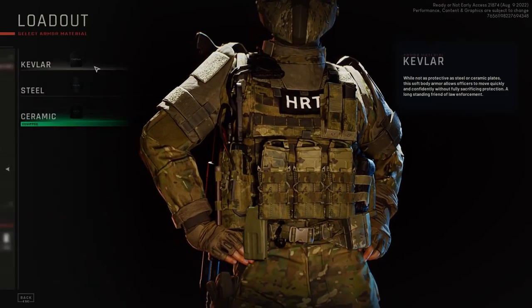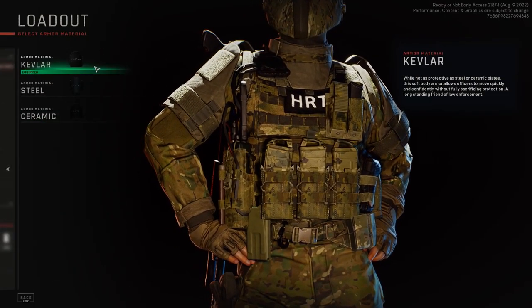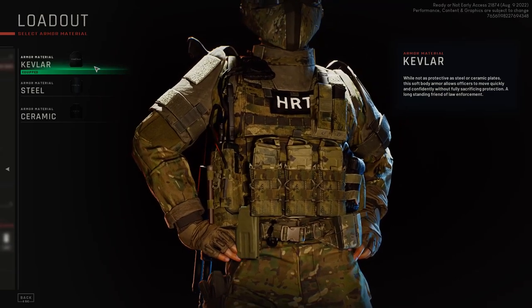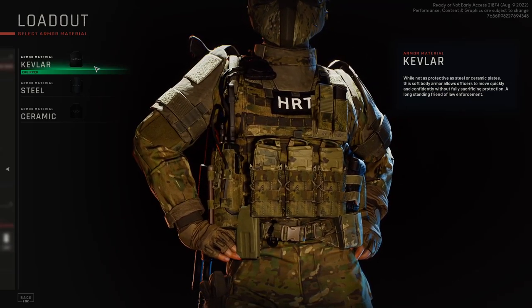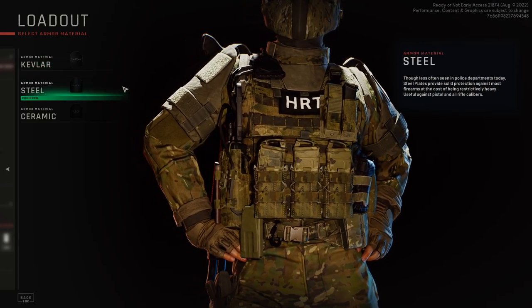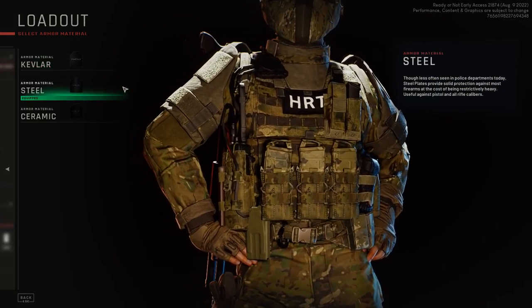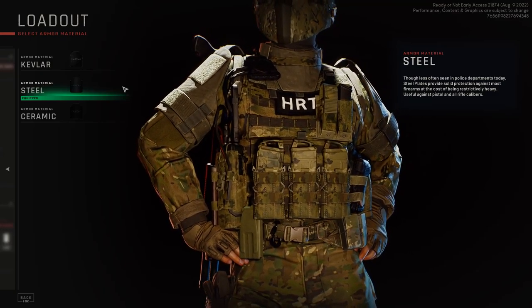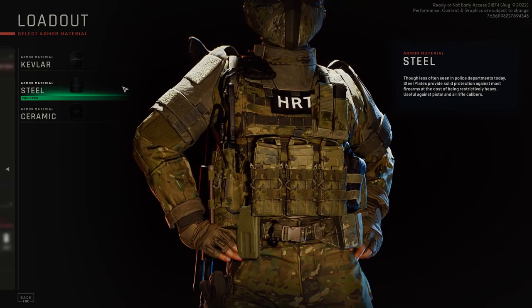Now let's look at the armor materials. The first choice is Kevlar — it's the lightest of them all, but it offers the least amount of protection. It's only really good against pistol maps. The second choice is steel. Steel is very heavy, but it offers the most amount of protection.